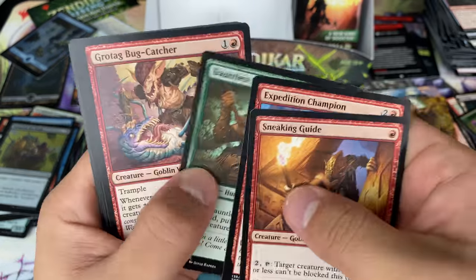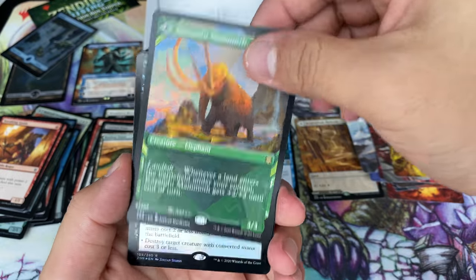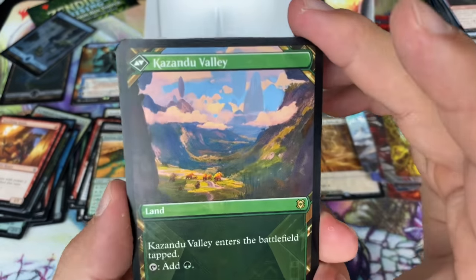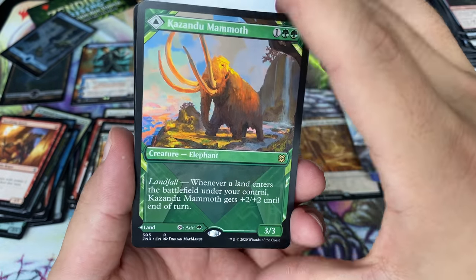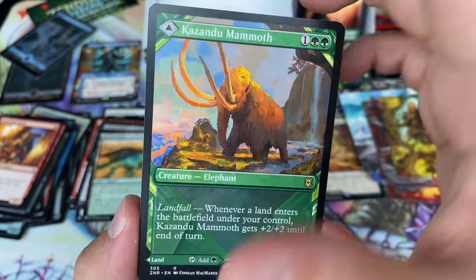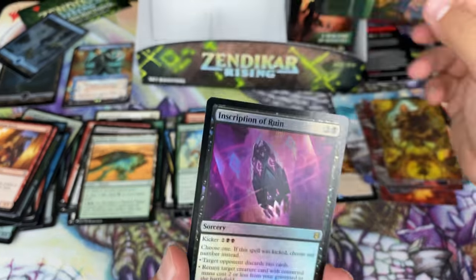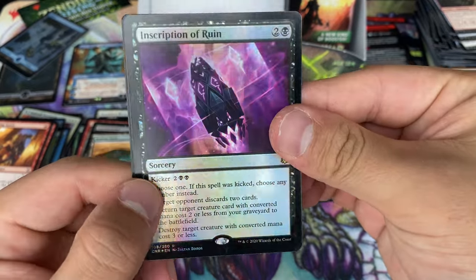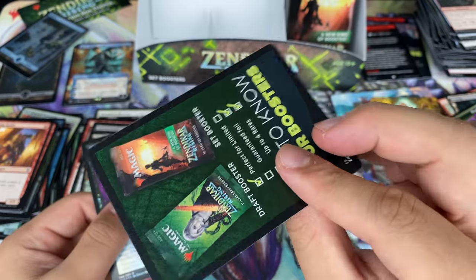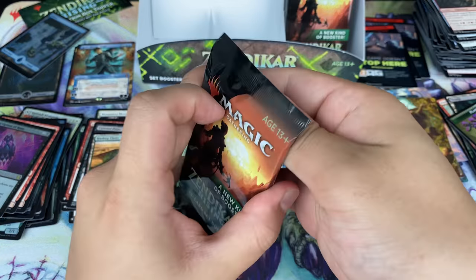Here we go — Kazandu Mammoth showcase! Oh yes, that is what we want to see guys. The fact that the showcase cards can come like this — it's because only landfall cards have showcase, and this is a landfall card that's also a tap land. Not too many of these. A foil inscription. And okay, a pure ad card — those are my least favorite. Token, okay fine, usable.